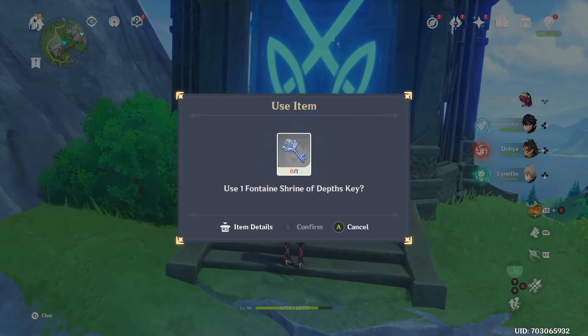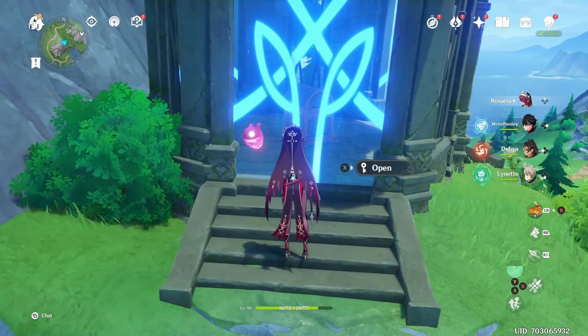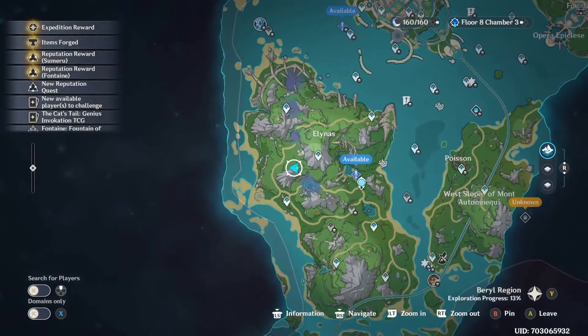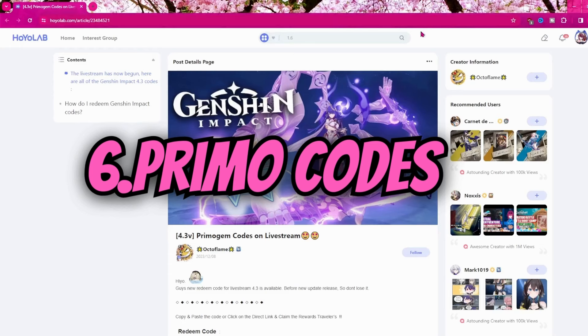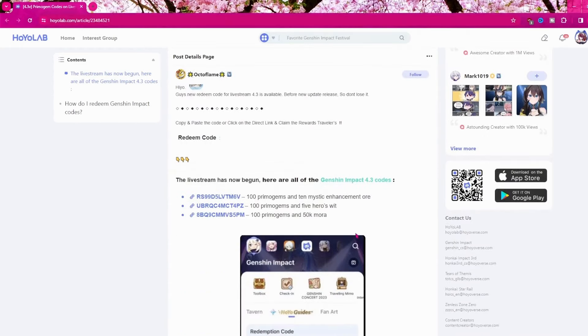Number five: shrines. You need the keys to open the shrines because they contain a luxurious chest, which gives you around 40 to 60 primogems. That's why you need to do the statues first — because statues give you the keys to open the shrines.